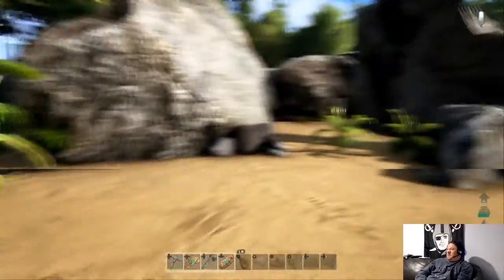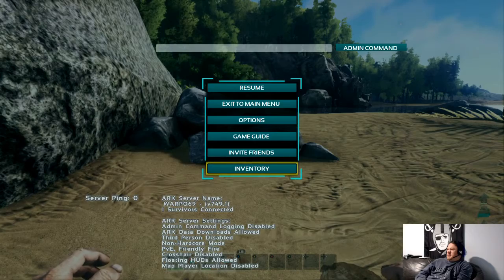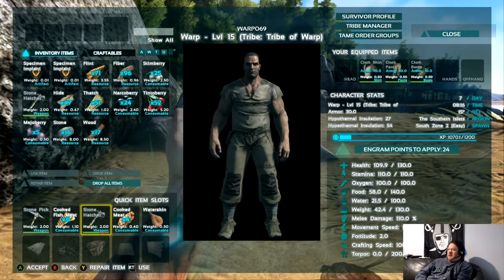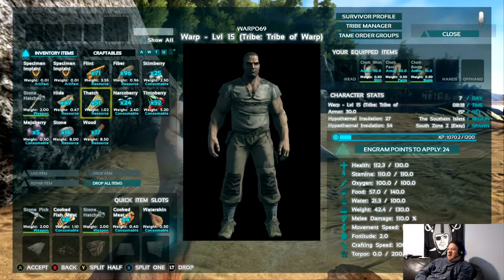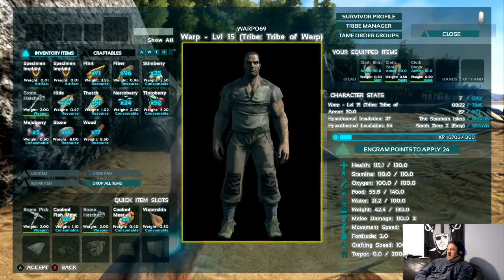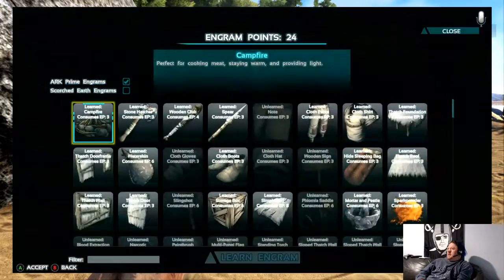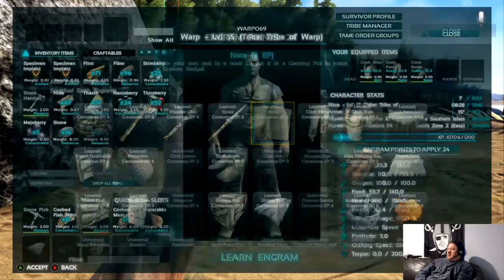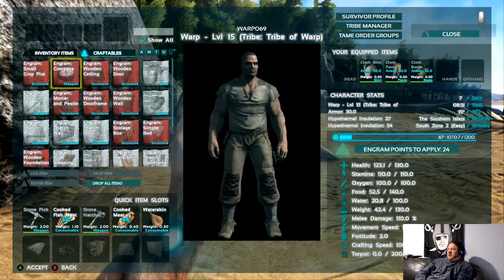At this point the game should level you up to level one, which gives you the ability to start making things like hatchets and pickaxes. They also give you the ability to learn how to make a fire. You'll go into your upgrades, click on your engrams, and purchase 'Learn Campfire.' The pickaxe is something you might just automatically get. You'll go over to your inventory items and click on Craftables.